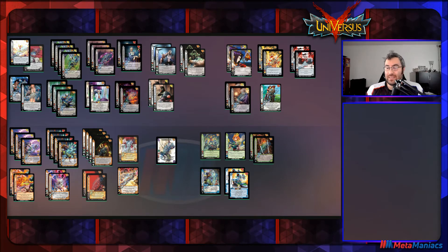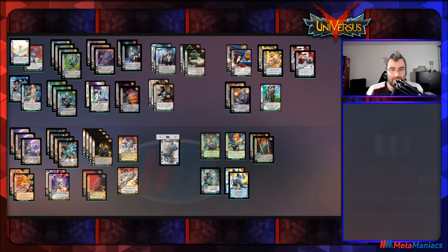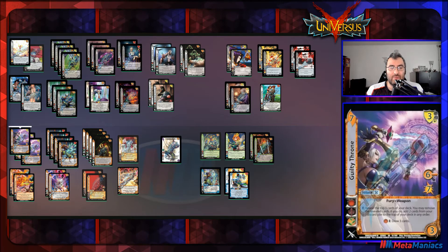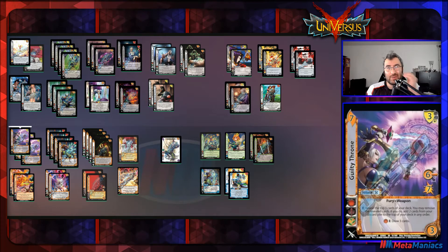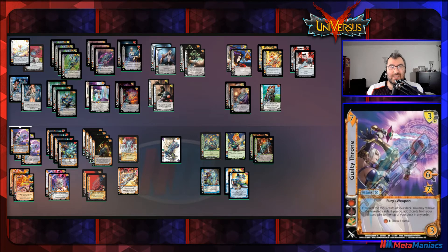That's pretty bonkers when you have 29 health and an ability that buffs speed and damage for your primary attacks. Speaking of that, let's get into the primary attacks. I'll keep him face-up and flip cards over as we go. We'll start with our weapon attacks, since given our reaction we want a fair amount of weapon cards to maximize that plus-two draw.